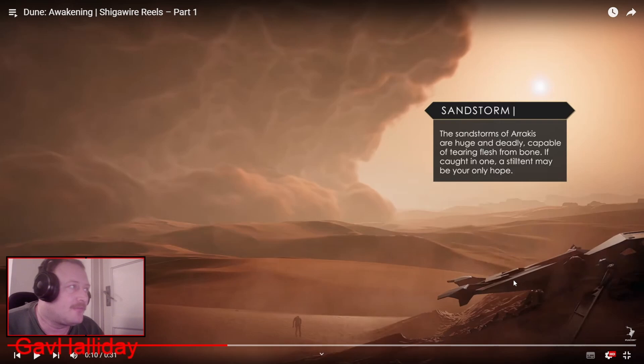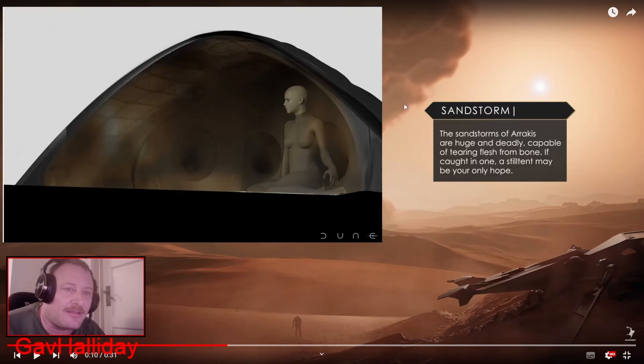From the trailer: Sandstorm. If you're a Conan Exiles Age of War 3 player, you'd have seen sandstorms in that game. But in Dune Awakening, sandstorms are a little bit more dangerous. The sandstorms of Arrakis are huge and deadly, capable of tearing flesh from bone. If caught in one of these, a still tent may be your only hope. A still tent seems like something you'd have to carry around with you everywhere — it will increase your survivability if you get caught in one of these storms, which you want to try and avoid in general anyway.